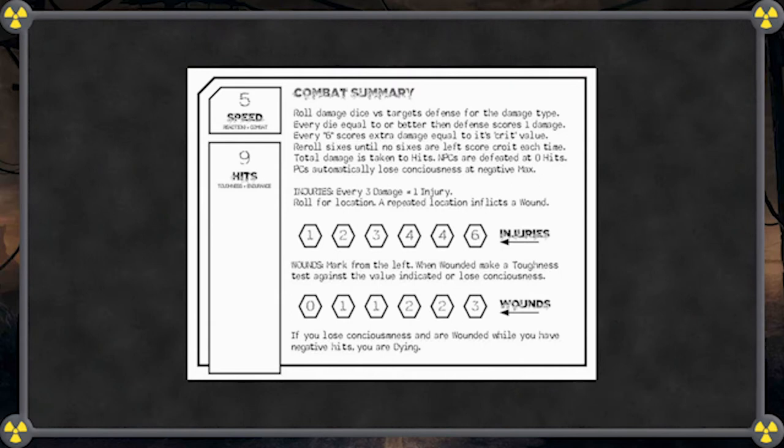For every three points of damage you take, you also take an injury. This is all explained and recorded in the combat summary. Every PC has six injury boxes. When you take an injury from an attack, roll a 6D and mark the indicated box. If you take two or more injuries from a single attack, the GM will assign a condition — a debilitating effect that the damage has caused. They can range from blood in the eyes to losing a hand.